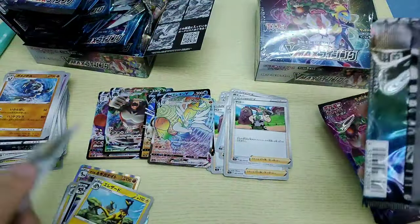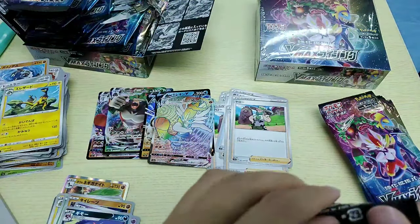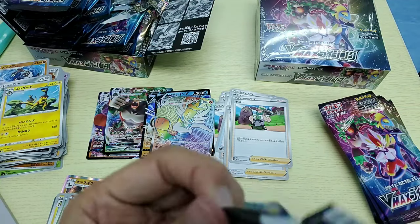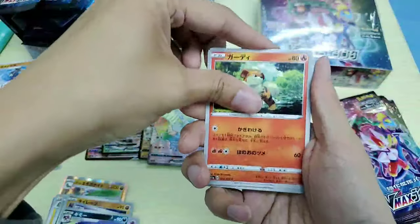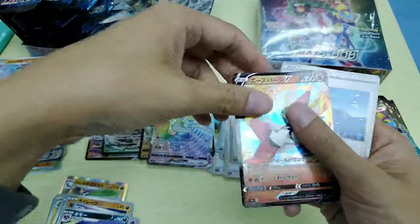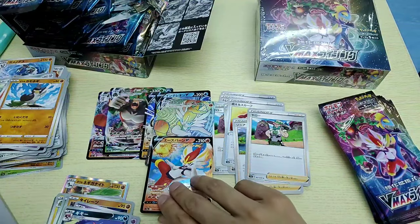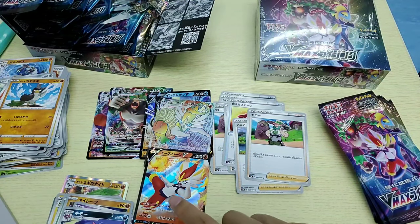Hyper rare and full art in the same booster box — that's good stuff! The hyper rare version is a V-Max, so this one has his legs back and the other one has him kicking forward.